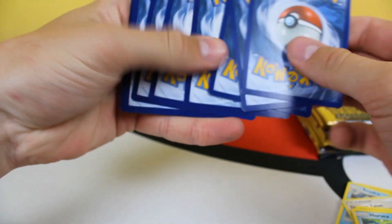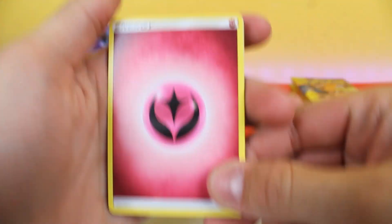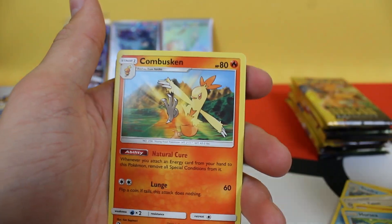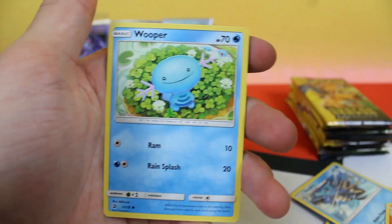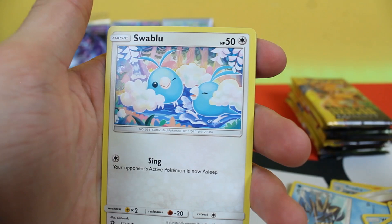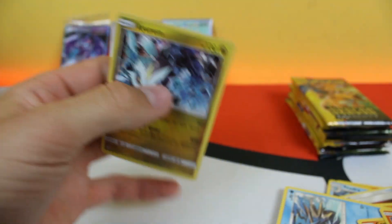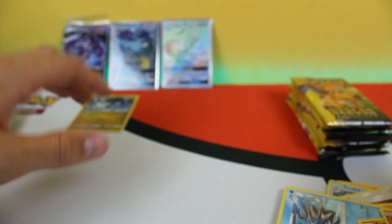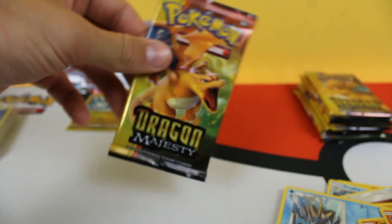Here we go, code card for you guys. Four to the front. We got fairy energy, Mantine, Seadra, Combusken, Torchic, Wooper, Horsea, Trapinch, Swablu — reverse holo Drampa — and a holo Kyurem. Very nice guys. I think there's a holo in every pack. All right, I'm gonna let my brother open up a few packs here.